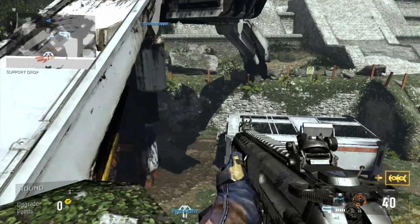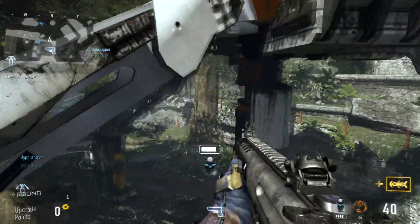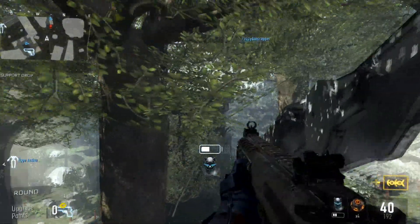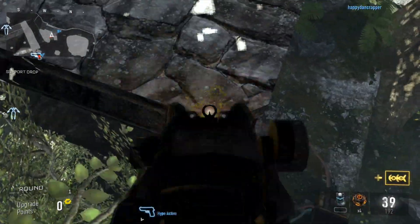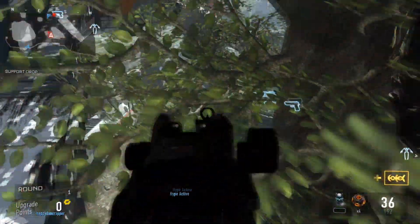Sorry about that for you online users. So what you want to do is jump off this ledge, and then you want to hover all the way onto this ledge. Then what you want to do is double jump, and then hover and land exactly on this ledge right here. It's a really small barrier, so make sure you get it right.